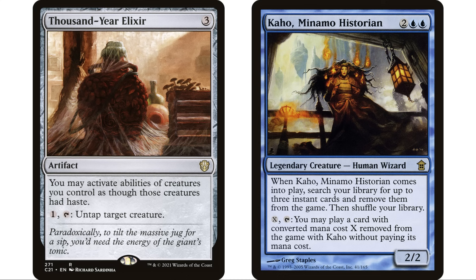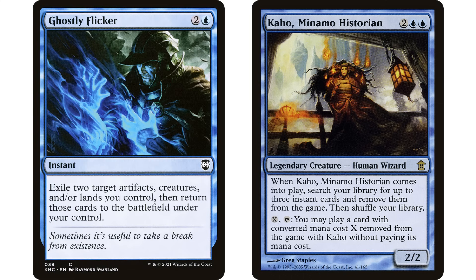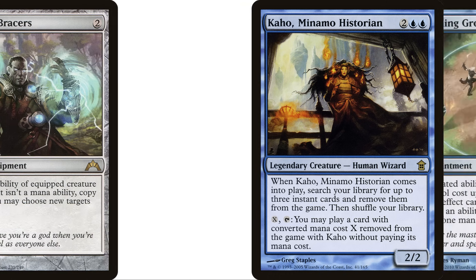Training Grounds absolutely has to go in this deck. I know this is an expensive card but if you want to make a Kaho deck, you have to splurge. It's one blue enchantment: activated abilities of creatures you control cost two less to activate, but can't be reduced below one. So if we go get Ghostly Flicker with our Kaho, which wants us to pay X and tap, training grounds reduces that by two — now we only pay one to cast that Ghostly Flicker.